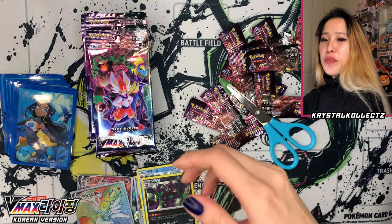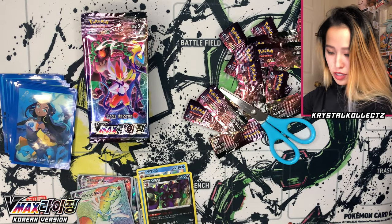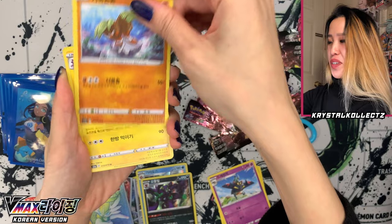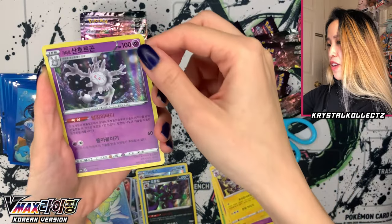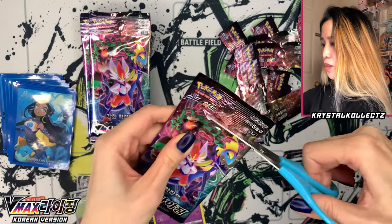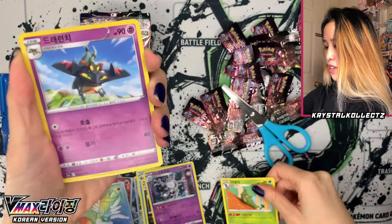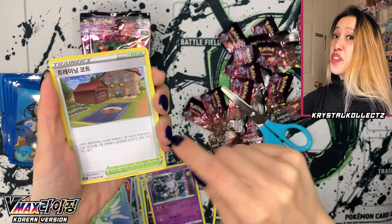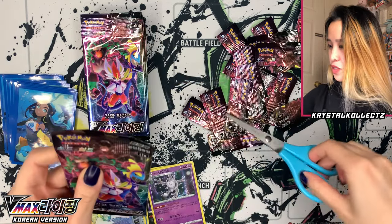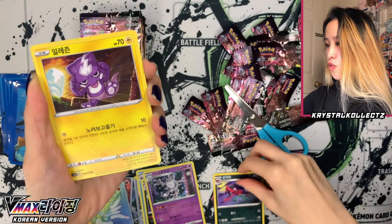As a whole, the rainbow cards in Korean — or even in the Sword and Shield era — have stepped it up from the Sun and Moon era. The rainbow just looks more intense and the textures are more engaging and interesting. We have Metapod, Drakloak — I love Dragapult — Barbaracle, Binacle, Toxtricity, and Galarian Cursola. It's so distinguished with the yellow borders. The card quality definitely improved compared to the Sun and Moon era. They don't come as bent — they're actually pretty straight today.